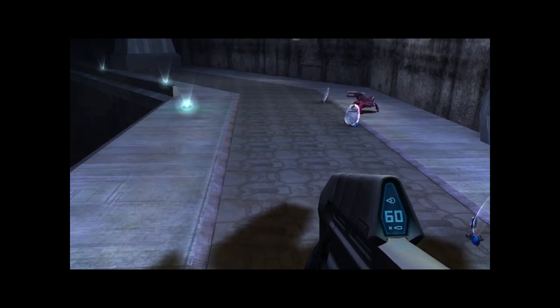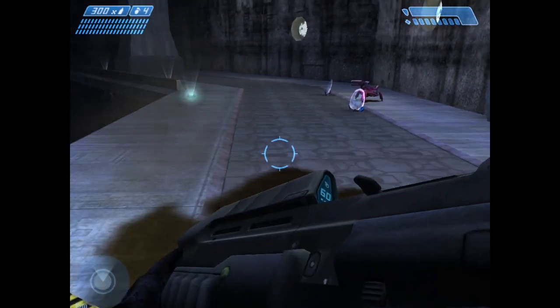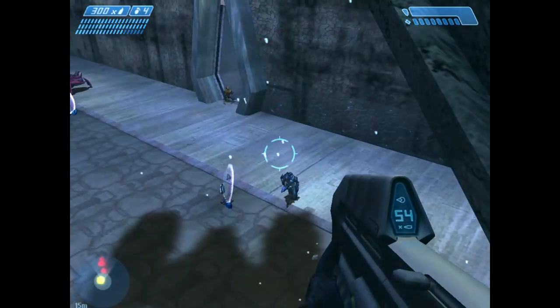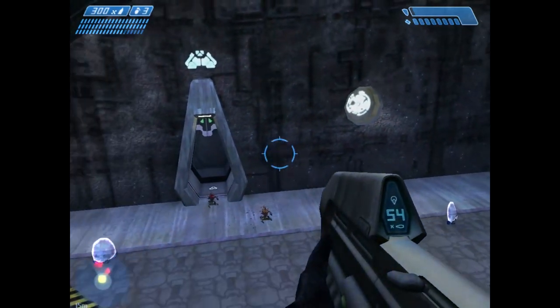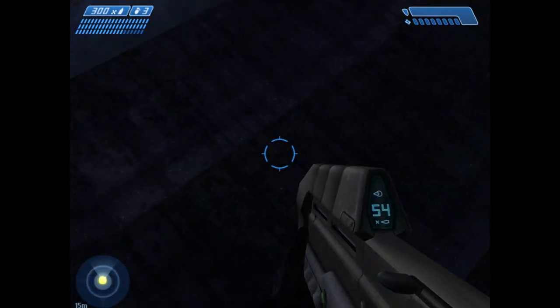There are essentially two ways to pull this off. The first way is to basically stay inside the pelican — it's the same trick that you use on 343 Guilty Spark to get on top of the map. The problem with this method is that you need to do this on co-op, as far as I know. If you try to do this on single player, you will eventually hit a death barrier before you actually hit the bottom of the area.